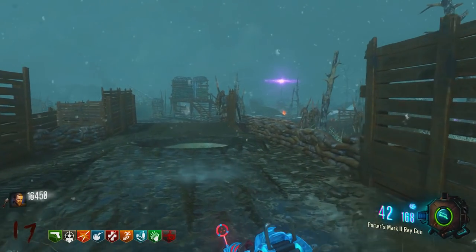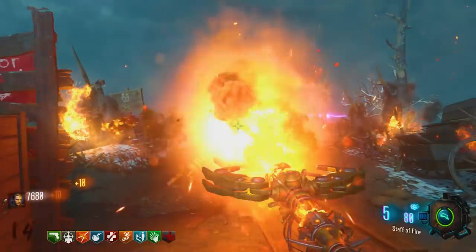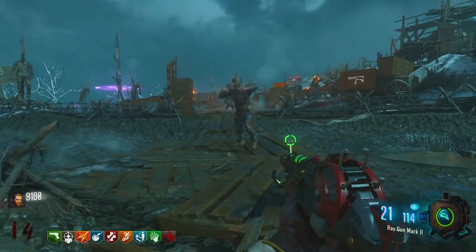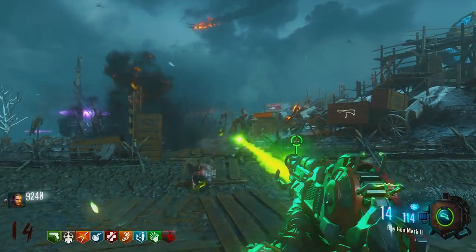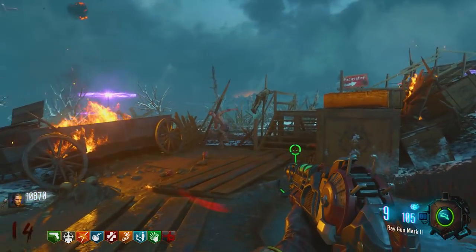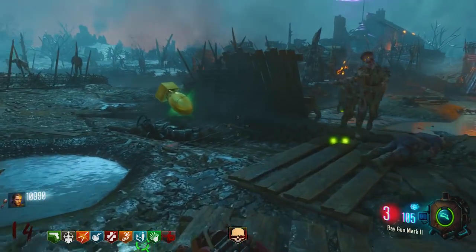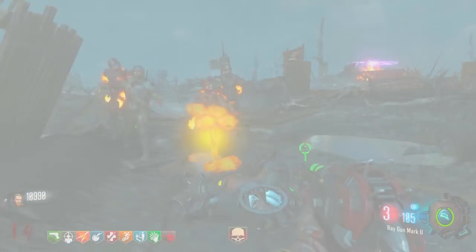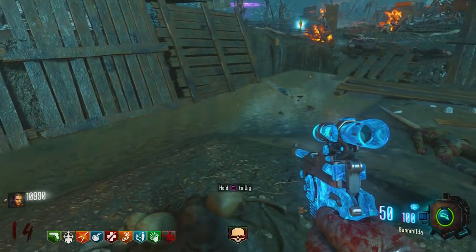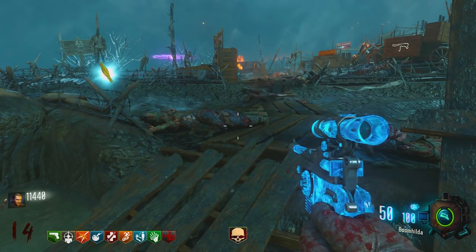The last gun on the list is by far the absolutely best gun to kill the Panzer — the Ray Gun Mark II. This gun is absolutely insane. It's quite hard to get out of the box, but once you get it, you will go crazy. Non-Pack-A-Punched it's still a beast, but Pack-A-Punched it is hyper insanity.